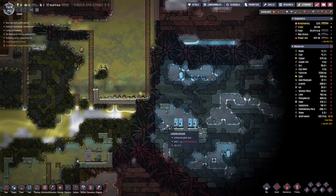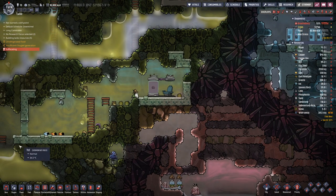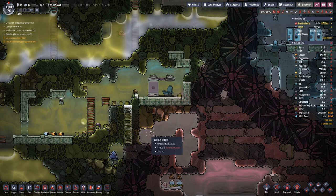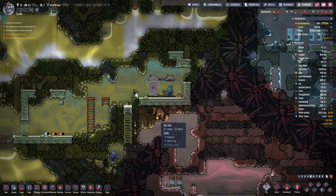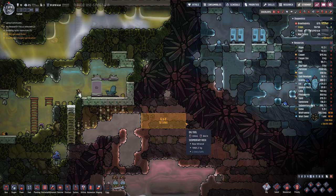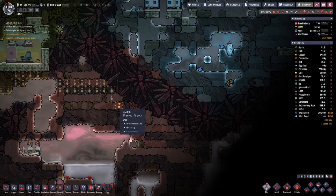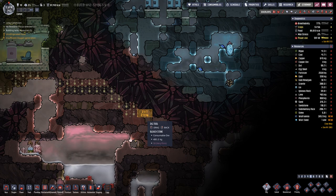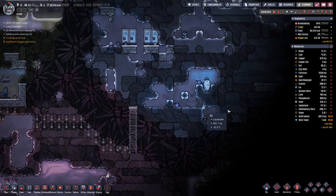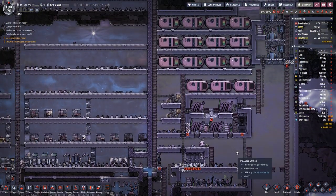Here we are mostly walled off, so I am wondering maybe we can go down here and then maybe something like that in that direction, just to see what's over there.